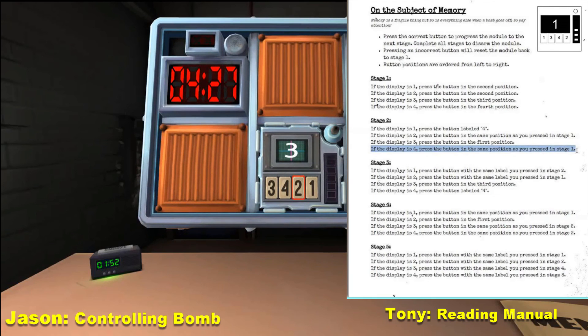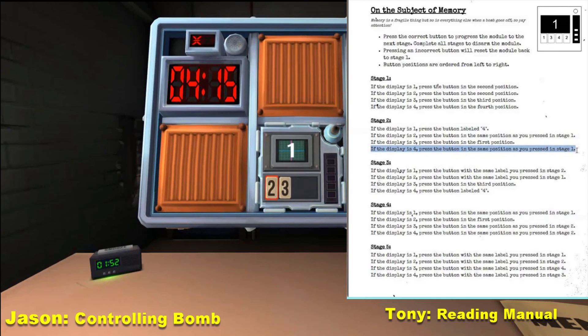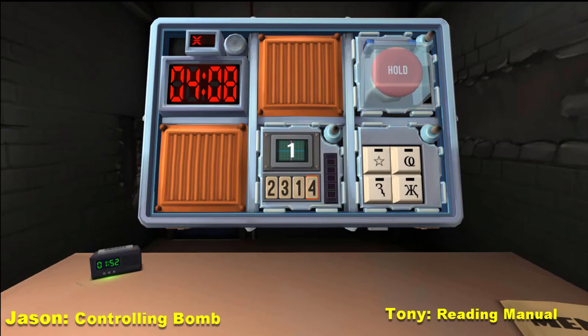You gotta remember the numbers and what placement, and what you clicked. Two. Okay, the next big one. The big number says one. That means it's four — press the button labeled four. Since you have two strikes, if you mess up one more time, you're going to explode.